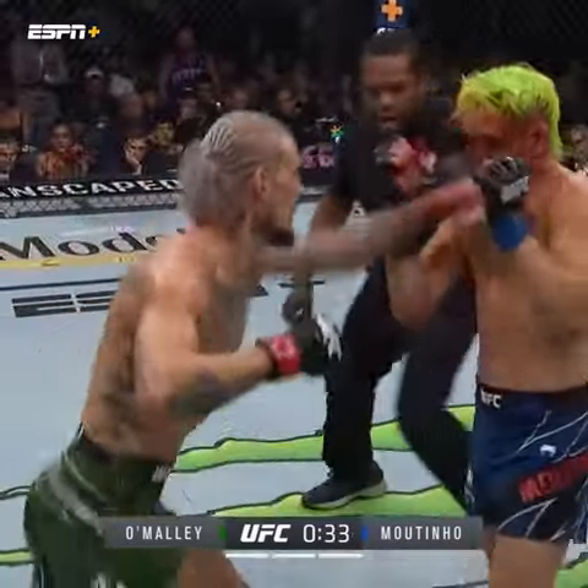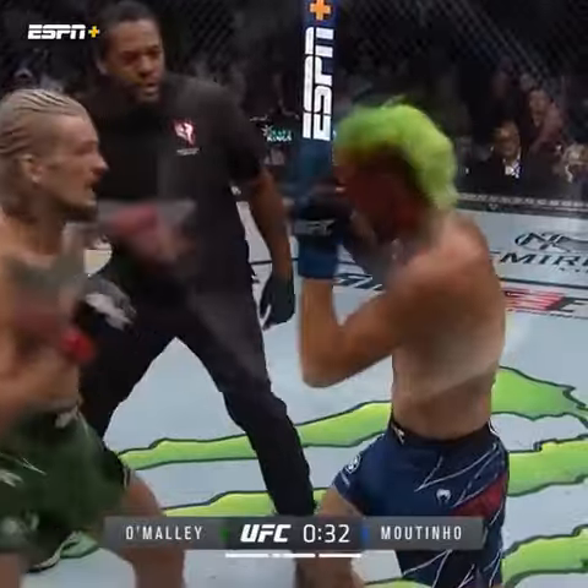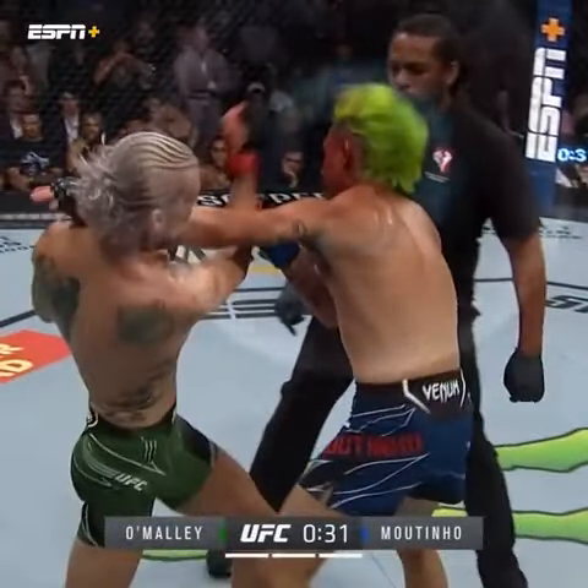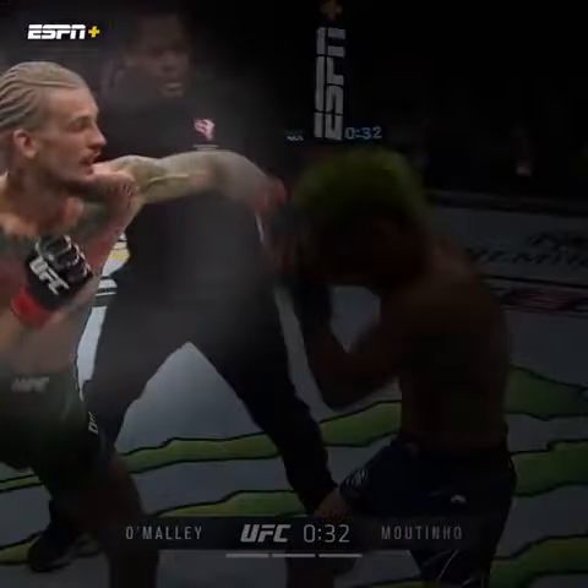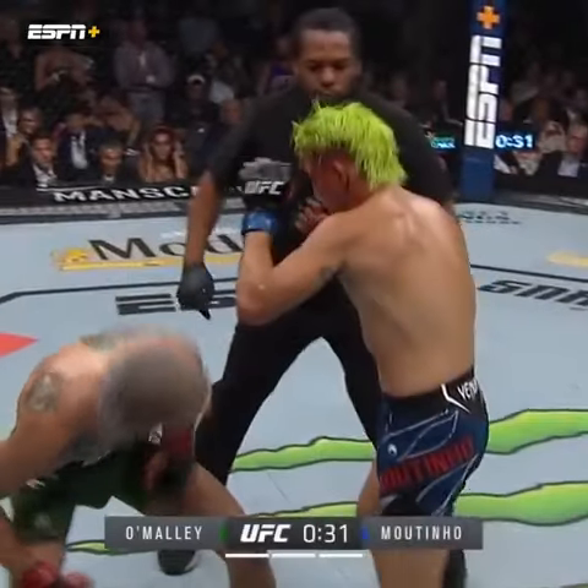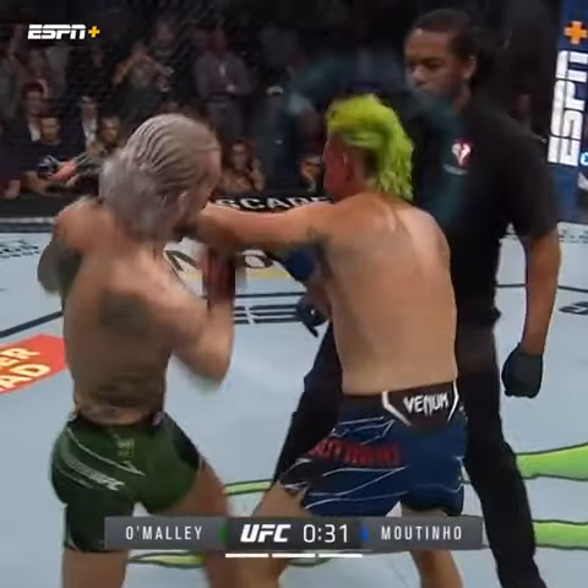And a nice jab. That right hand hits him. Little left hook. Nice uppercut there. Look at what Sean O'Malley does here — throws the left hook, he knows Moutinho's throwing. Level change, pivot. He's throwing his entire hip into this uppercut. Uppercut lands on Chris.